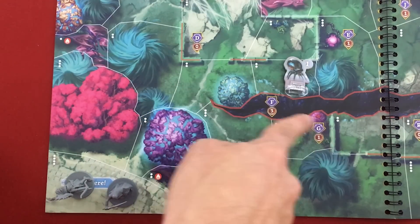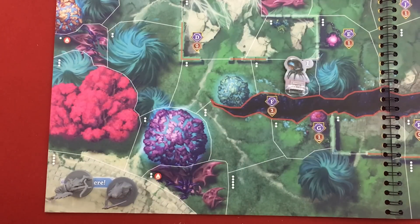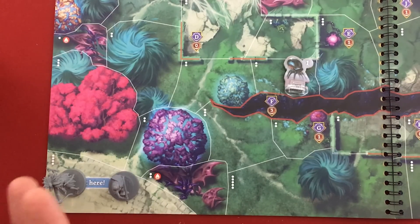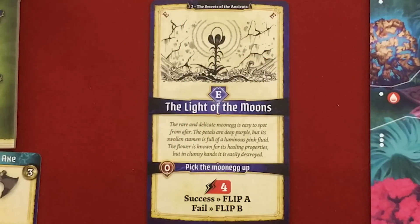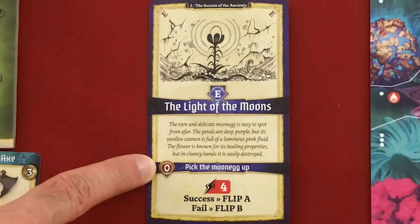Moving one, two, three gets us there. We'll be within one of E — I hope nobody spawns. Some spaces have a red blood droplet, meaning a hazard — in this case a two agility damage attack from sharp plants. Each space also has a number of dots showing how many figures can fit. If a space is full, instead of attacking from inside you can melee attack from an adjacent space. Going one, two, three I have to look at E immediately. "The Light of the Moons — the rare and delicate moon egg is easy to spot from afar. The petals are deep purple but its swollen stamen is full of a luminous pink fluid. The flower is known for its healing properties but in clumsy hands it is easily destroyed." I can pick it up if I'm at range zero, then do a four difficulty agility test — but Mata Jam is way better at agility so I'll wait for him.